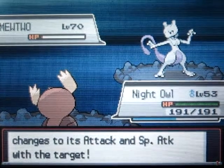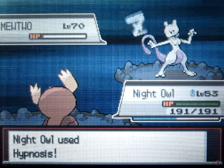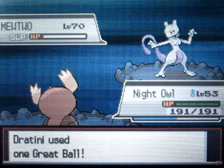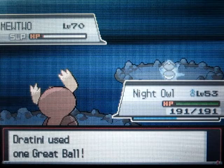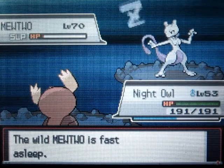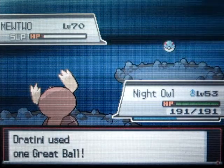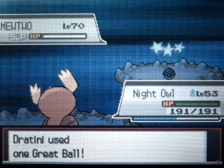Wow, this thing - its moveset - it doesn't have anything good. In the original games it used to have Psychic, which is really powerful, and it also used to have Recover and Safeguard. Recover basically just recovers half the HP, which is actually pretty annoying because you have to put the damage on it all back again. And Safeguard means if you have any status effects you can't put any status effects on it.